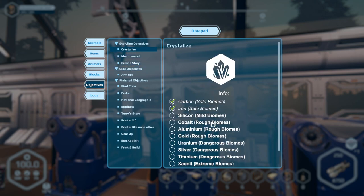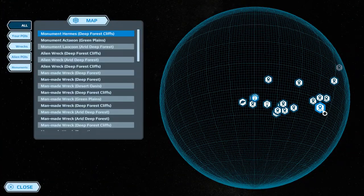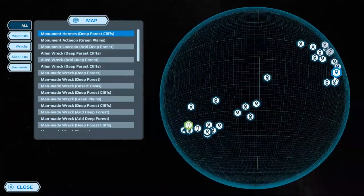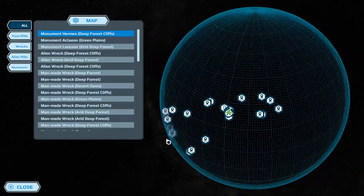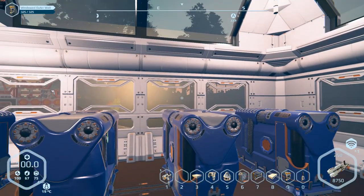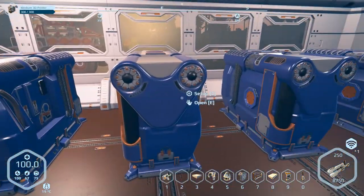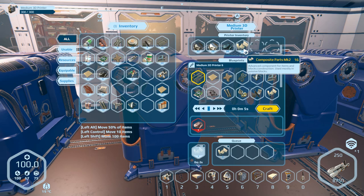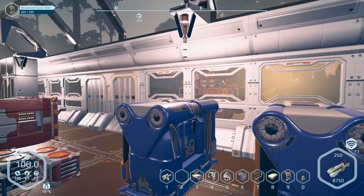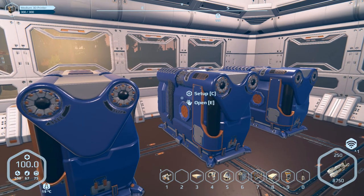We've got these objectives: crew story, data pads to find, monuments to find, and lots of exploring to do. Not only do we have a big huge planet to scan since we have the scanner now, but we also have a lot of derelict distress signals and wrecks. I'm thinking we might take the show on the road - this series is going to go mobile. What I plan on doing while I'm working on this is build a large container and we're going to test some conveyor mechanics out too.